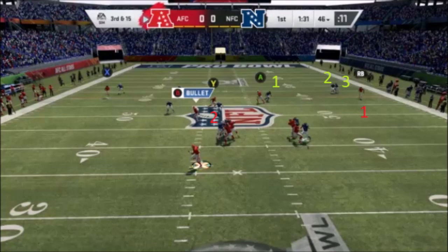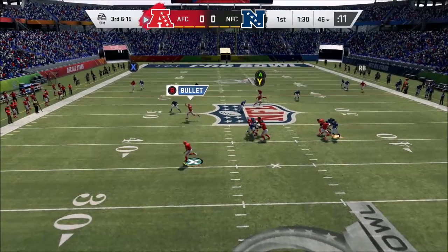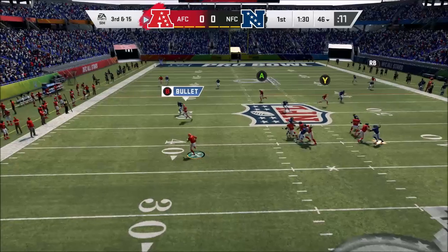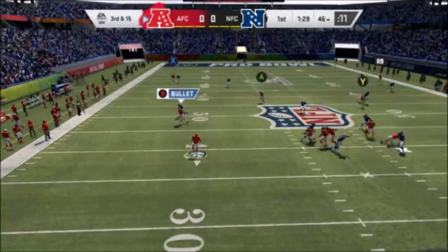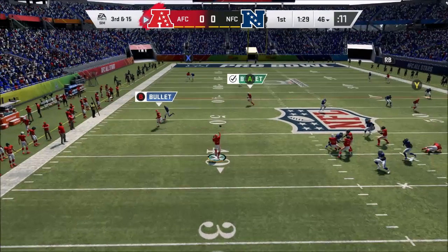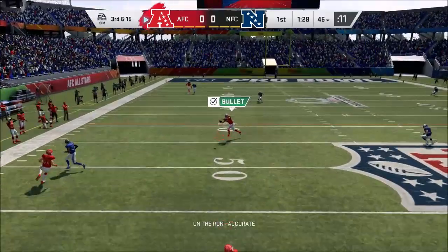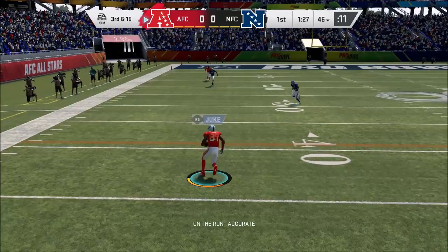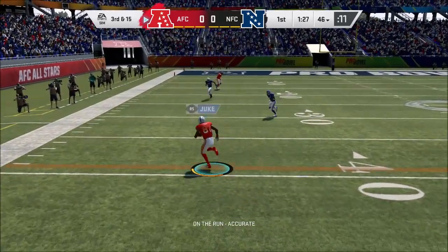There are three defenders on this side of the field and really only one receiver, with another coming across. The breakdown comes in how they handle crossing players. The linebacker closest to you in the middle of the field literally just goes and stands still. As I'm getting ready to throw the ball, he's in the middle of the field not covering any zone where the receiver would be, and then he turns the other way and runs in the opposite direction.